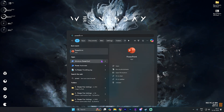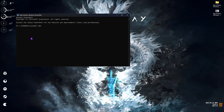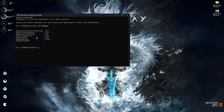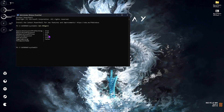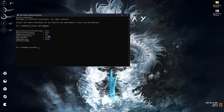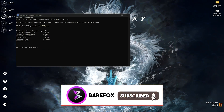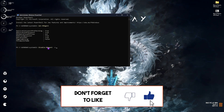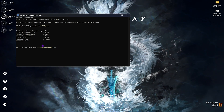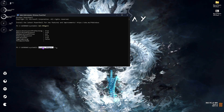The next step is disabling memory compression. Open PowerShell as administrator and type 'Get-MMAgent'. Check the Memory Compression field — if it's set to True, memory compression is on. While this can improve RAM performance, it consumes a lot of CPU. If you're suffering from high CPU usage, type 'Disable-MMAgent -mc' to disable it. Restart your PC and check if performance improves. If not, change 'Disable' back to 'Enable' to turn it on again.